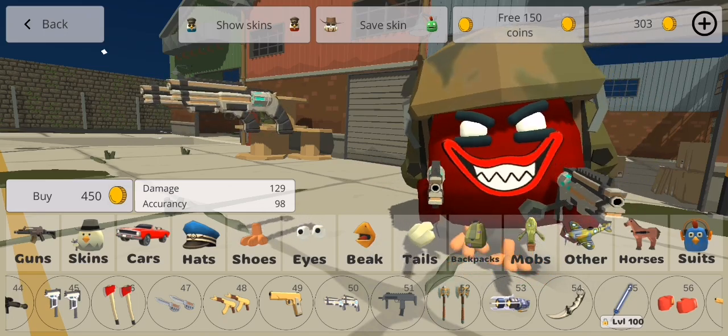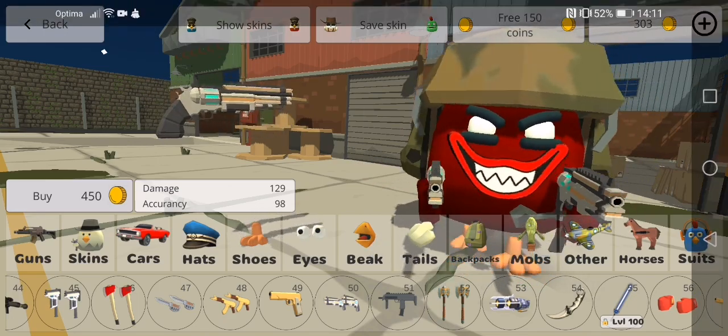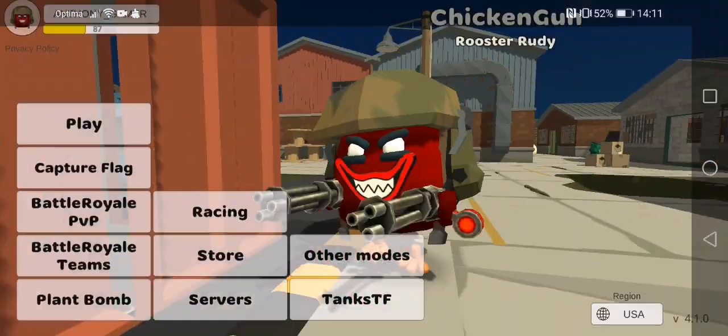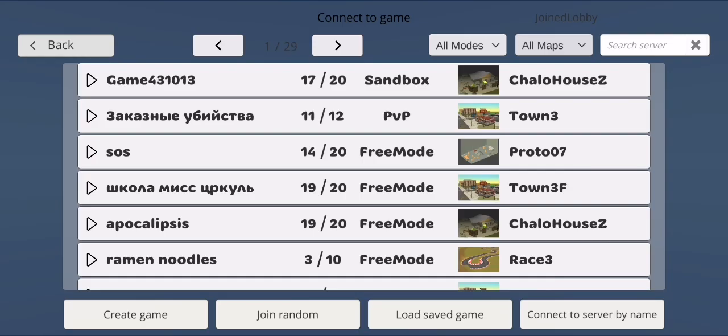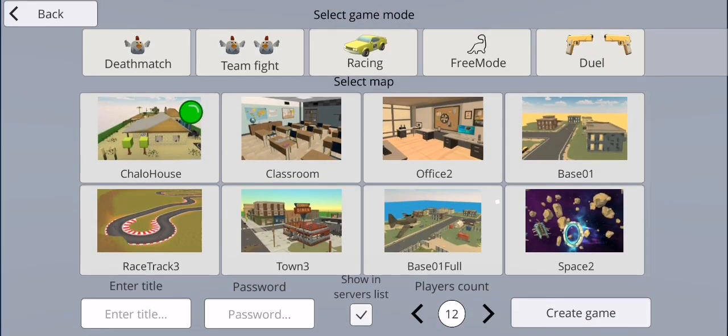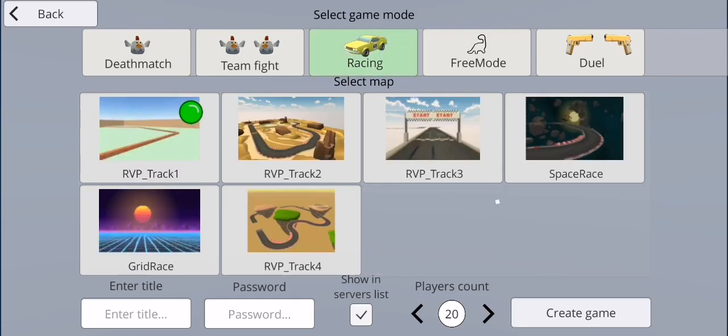Today, I'm going to show you guys the free and good method to grind free coins in Chicken Gun. So first, go to Servers, go to Create Game, then you'll need to select Racing, then select whatever track you want. I'm going to select the RVP track 1, and you need to put the Players Count to 1.